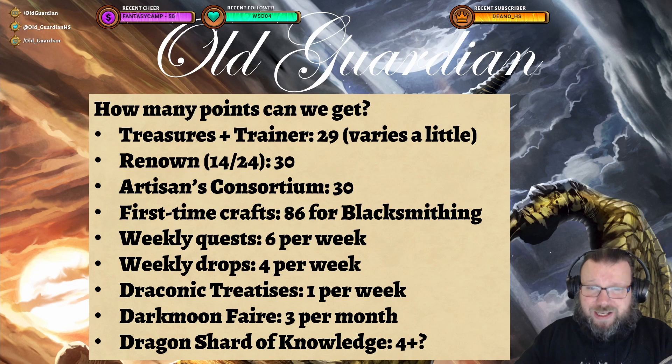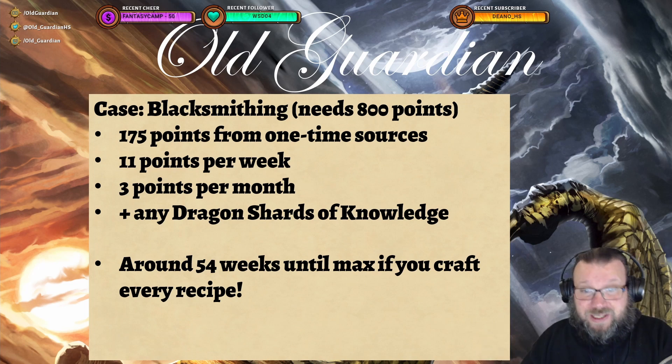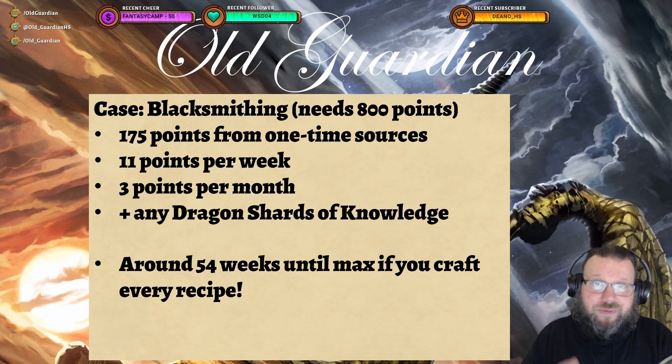Now that we know how many points we need and how many we're getting, let's look at how long it takes. Blacksmithing is the king of professions — you need 800 knowledge points. You will get 175 knowledge points from one-time sources, then 11 points each week if you do everything, plus 3 points per month from Darkmoon Faire, and possibly Dragon Shards of Knowledge. Overall, it's going to take around 54 weeks, completing all weekly quests and item drops, to max your Blacksmithing — assuming you craft every single recipe. It might take a little longer if you don't, or a little less if you have lots of Dragon Shards — but around one year of effort.